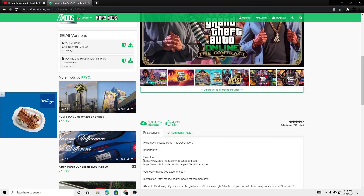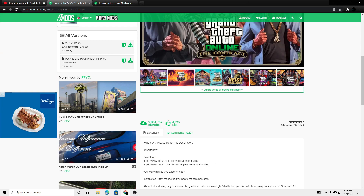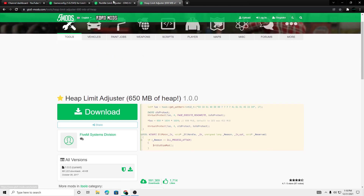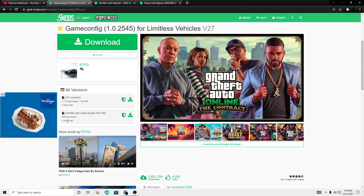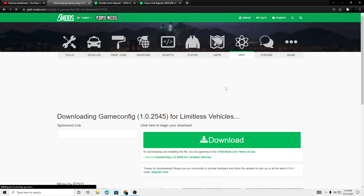We're going to want these two files too, so let's copy this. This one is actually updated, so we're going to click this. These links will be in the description so you guys can just click them and download. We actually updated these files four hours ago, so very recent. We're going to click download.